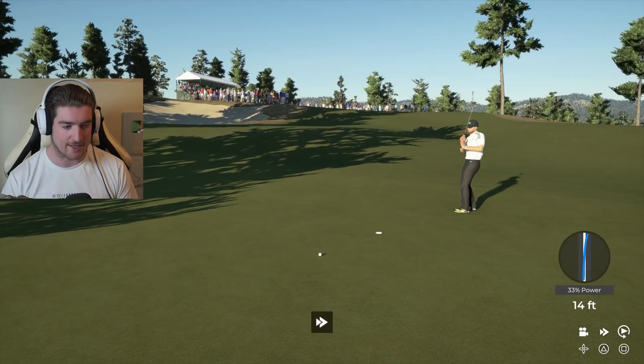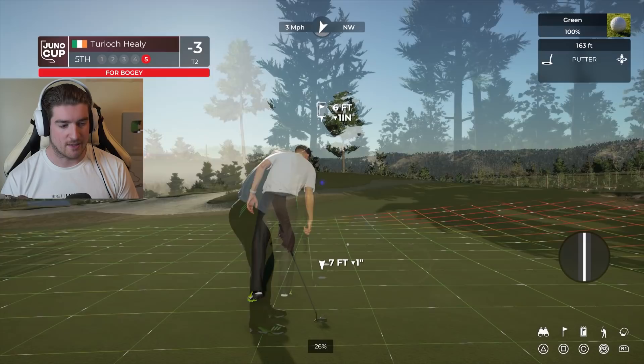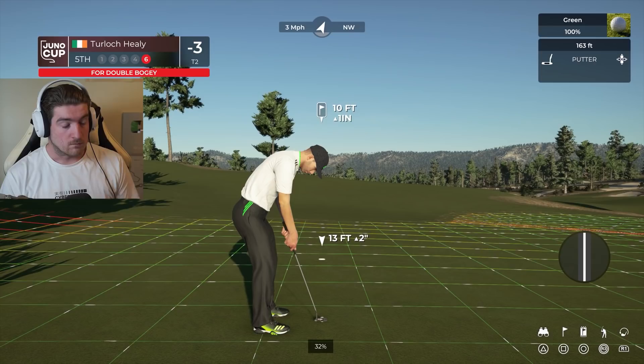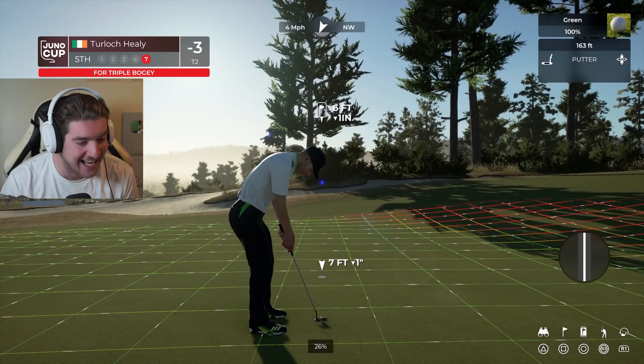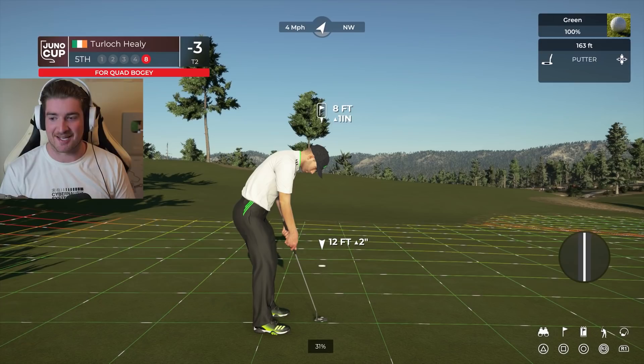I pushed that one and hit it too hard. For his par - oh my god, what am I doing? I'm frustrated. Double bogey putt coming up. That was a gallant attempt. This next putt is for triple bogey. No - what is actually happening? No, please, not like this.